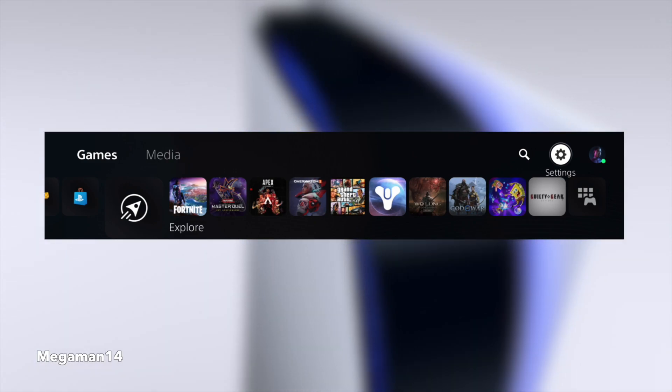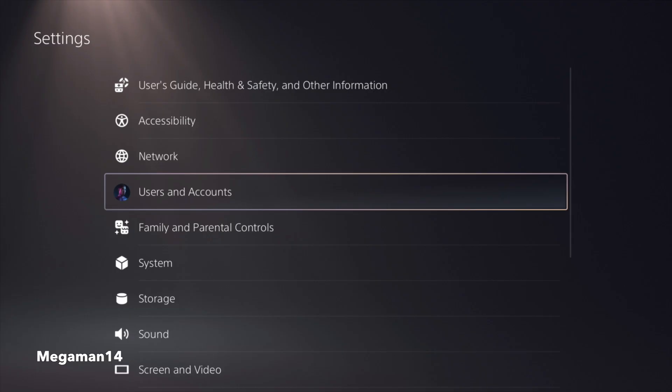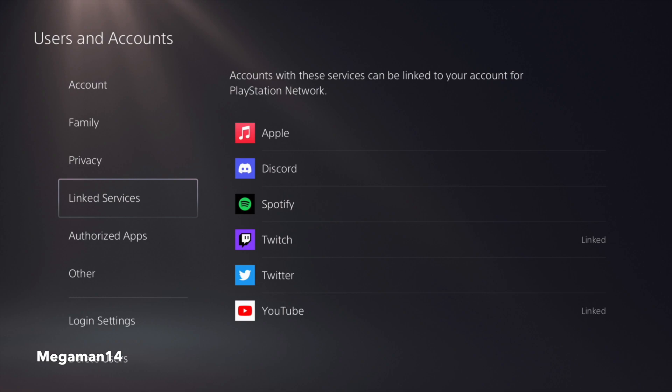All you have to do is go to the top, click on Settings, scroll down to User and Accounts, go all the way down to Link Services, and click on Discord. Once you've clicked on Link Account, it'll show you two ways to link your PlayStation to your Discord.